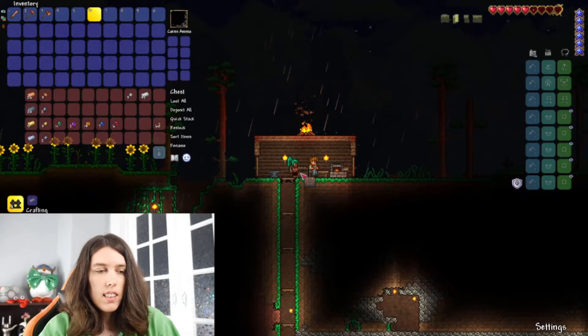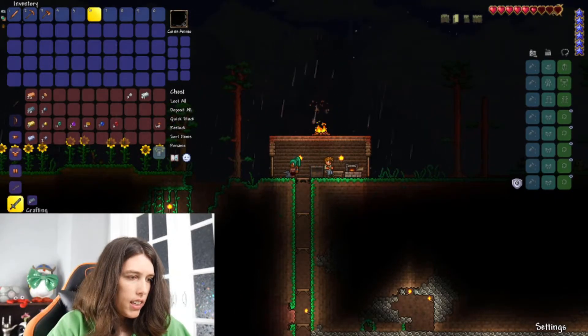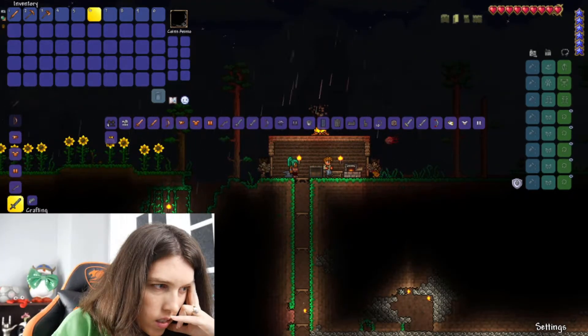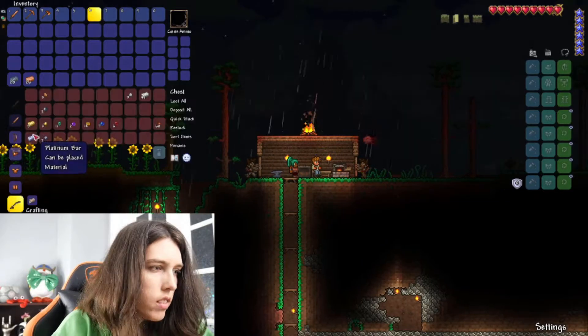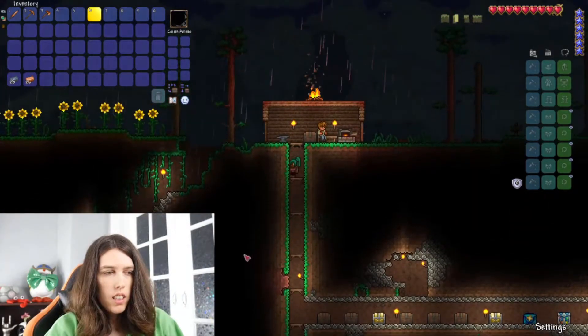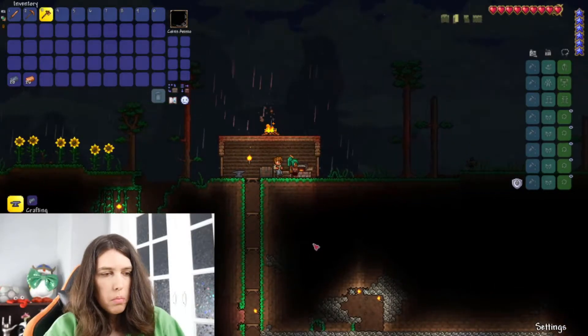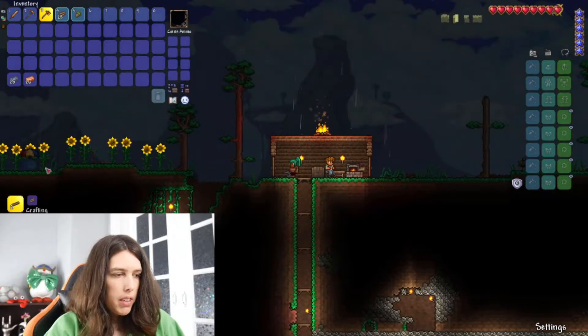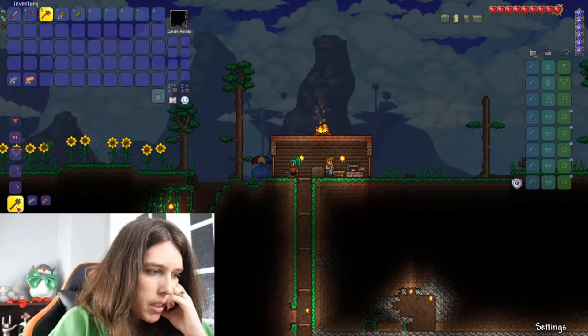The hammer I had was not doing the trick, so I need to make a stronger hammer. I don't have enough ore to make even a copper one. I need to chop down some trees first. Okay, maybe now I can make a lead hammer — here we go.